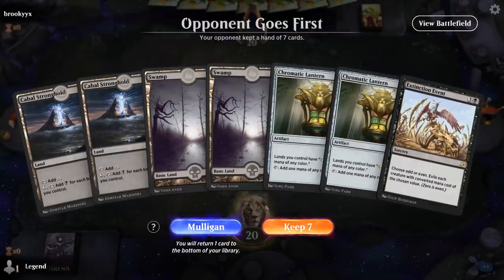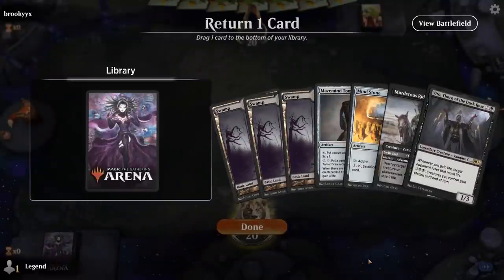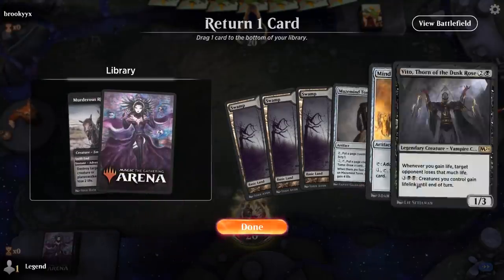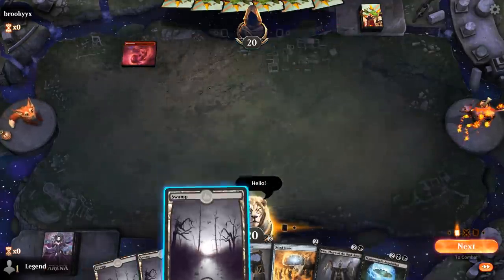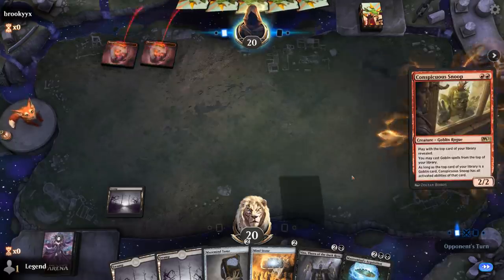We're on the draw. This hand is pretty unexciting — if we draw Golos it could be quite good since we have the Lantern already, but without Golos this is just a bunch of ramp into nothing. We'll take a mulligan. This is better. I'm tempted to bottom the Murderous Rider, although it is the only interaction we have. Mind Stone is nice to maybe set up the combo. This might be a hand that just tries to go for the combo as soon as possible. And there's the Acquisition — it's a Goblin deck.